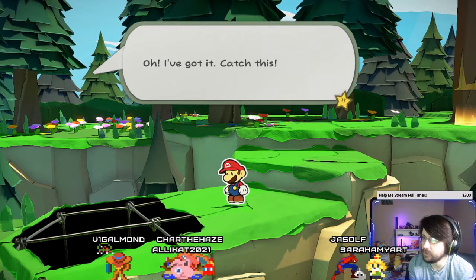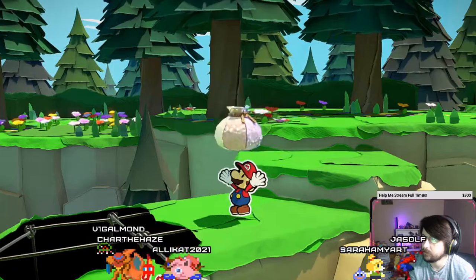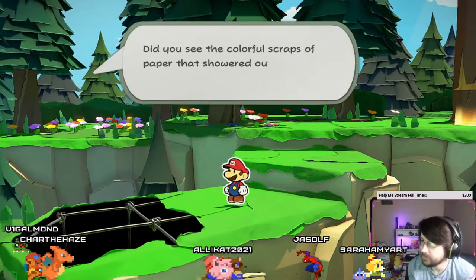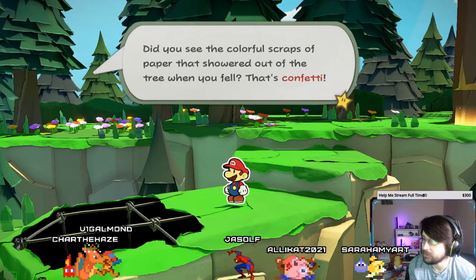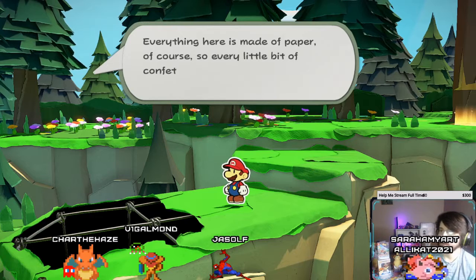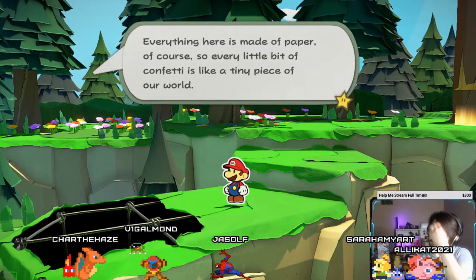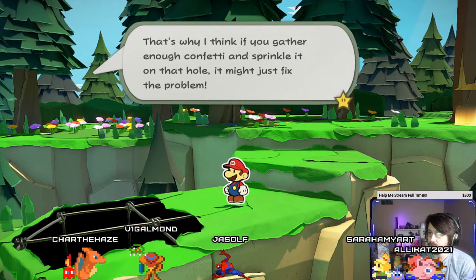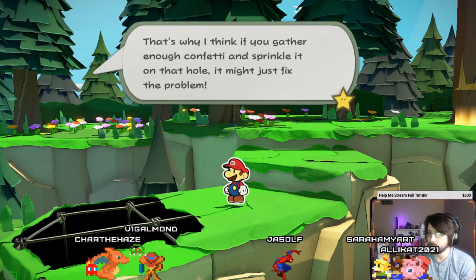Maybe there's a way to fix it, but how? I've got it — catch this. Empty confetti bag. Oh man. I hope I didn't waste all those scraps. It's confetti. I think this world is made of paper of course, so every little bit of confetti is like a tiny piece of our world.